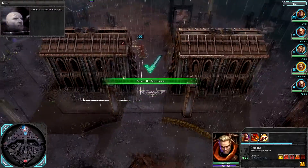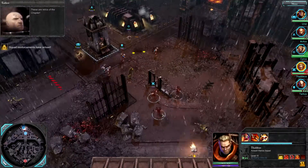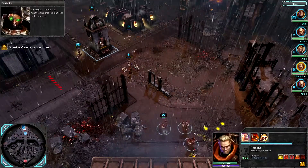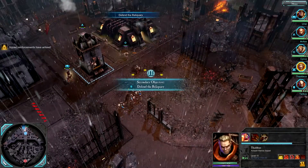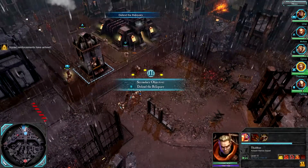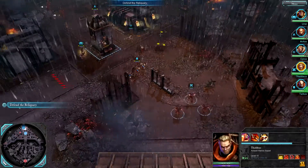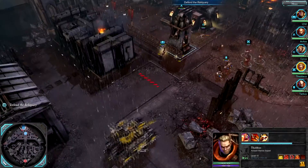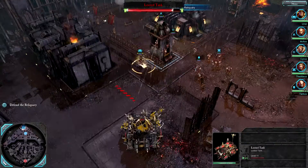This is no military storehouse — these are relics of the chapter. Those items match the descriptions of relics long lost to the chapter; you should secure them and await extraction. In the lore, certain equipment techniques have been lost to manufacture, so when you find relics they mean really powerful gear. We looted it proper. You can't have it back — the looted tank is gone.